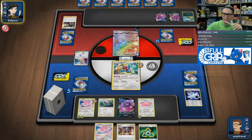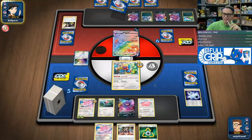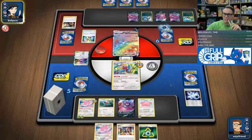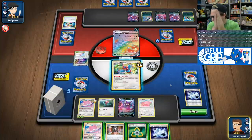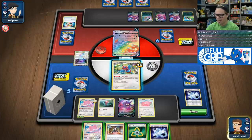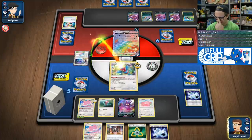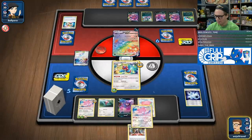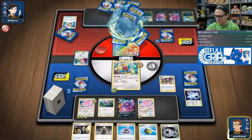My opponent knows my secret — my other Porygon is prized. They figured it out. Maybe they don't have the Darkness Energy though. They don't! My opponent's got a one-way ticket to Punish Island. I've got a Marnie. I just need one energy off the Marnie. Not like this.